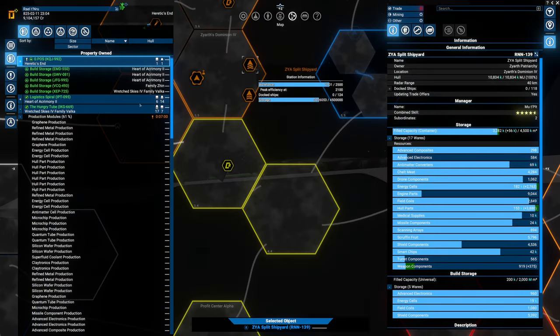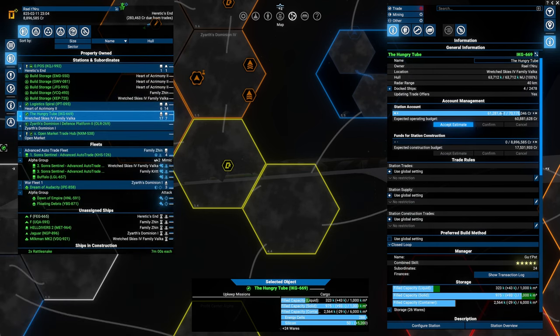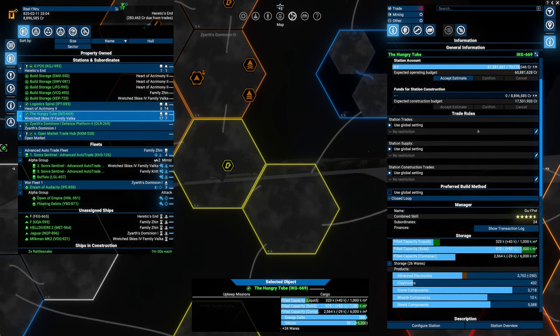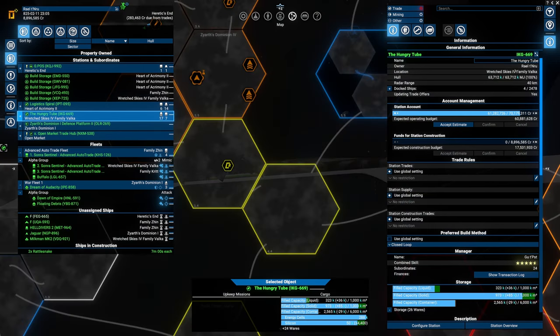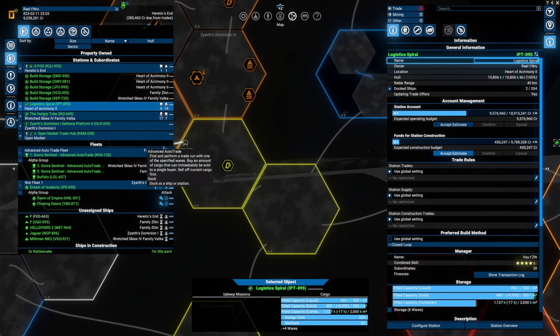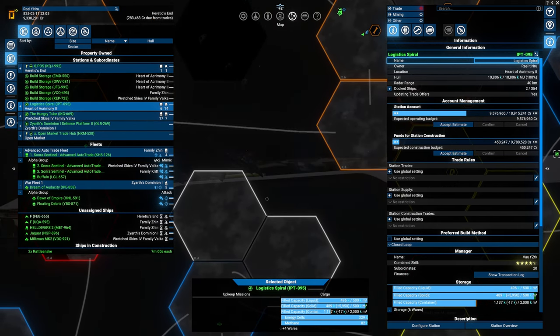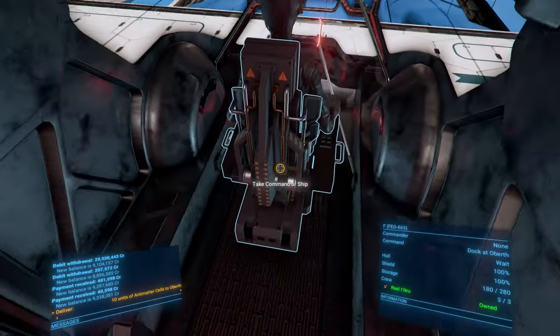Let's quickly make sure we order up another Rattlesnake - 'Dead on Arrival,' confirm that. Advanced Acton's weapon combo - yeah it's just selling. I'm not sure why they're not going out of their way to buy from the Hungry Tube. We're making good money - I just transferred like seven million over. We were making about six million with this station. Two Rattlesnakes and we still have some money left to play around with.